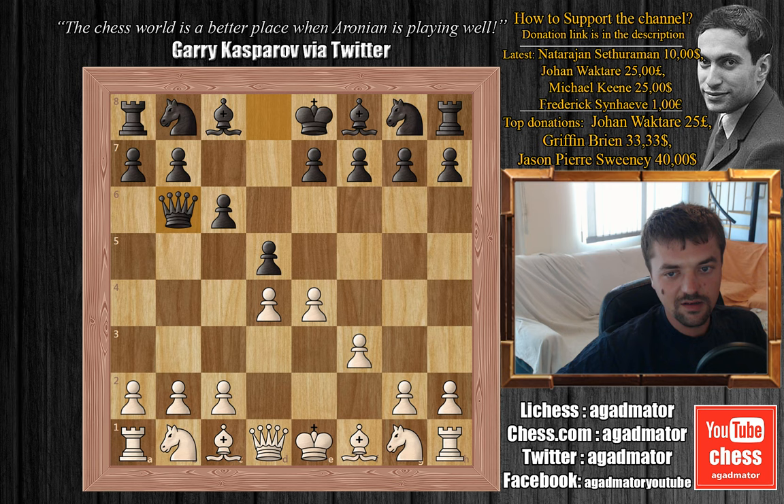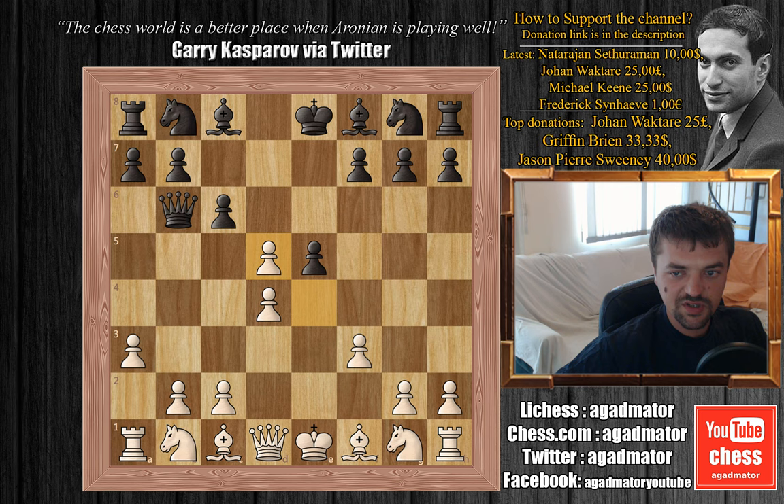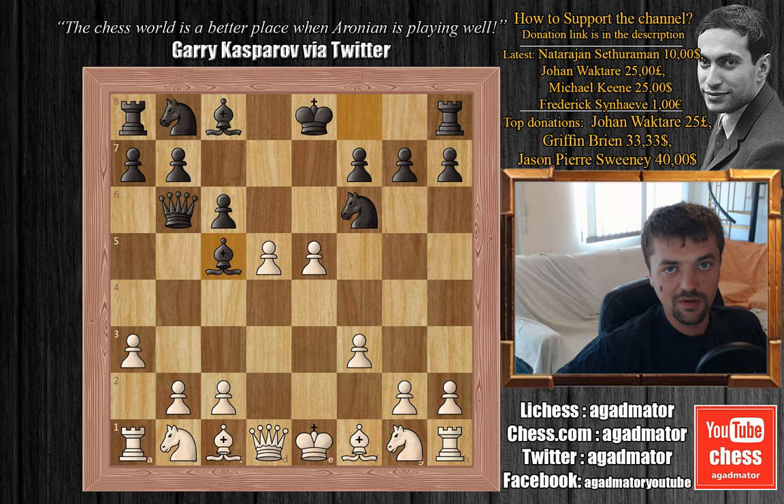We have a3 by Chucky, Jobava plays e5, e captures on d5 and now knight to f6, offering some pawns for faster development. So Chucky accepts, he plays d captures on e5 and now Jobava plays bishop to c5. This is taking rapid development to a whole new level — he's offering this f6 knight for what seems to be a strong attack with this bishop and f2 check coming.